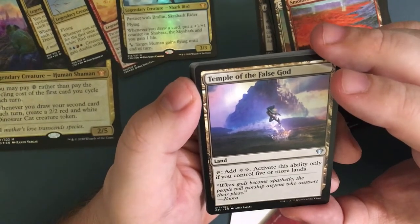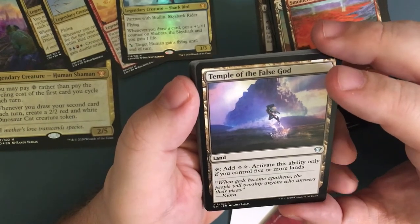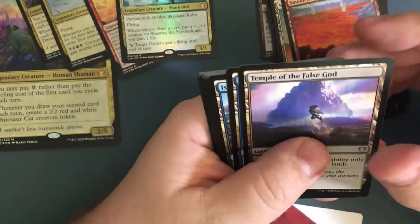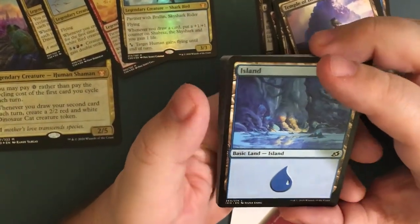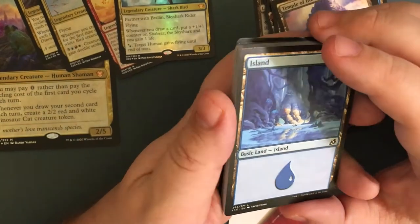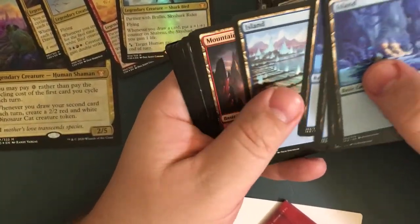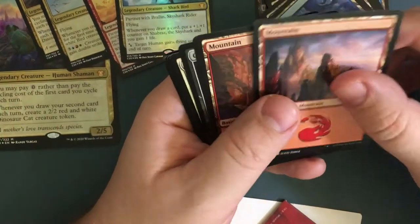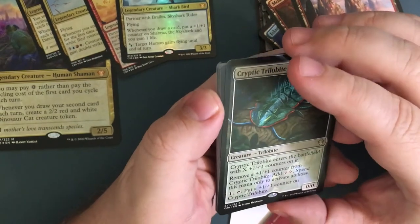Temple of False Gods — you can add two mana, but activate this ability only if you control five or more lands. Then basic lands: one, two, three, four, five — five islands and three mountains.